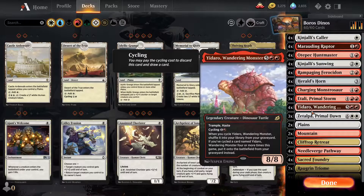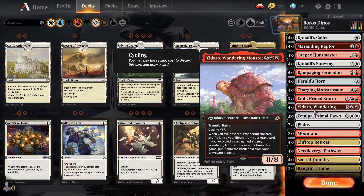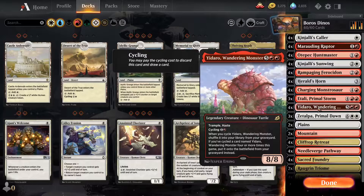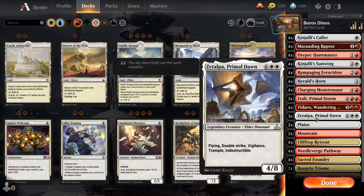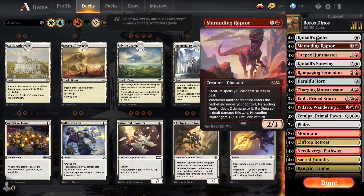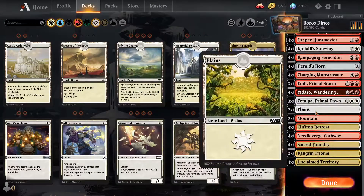Yadaro, Wandering Monster is a nice turn-two play in a pinch if you cycle it — great body all around and makes good use of cost reduction. And finally, Zetalpa Primal Dawn — I've always wanted to use this in some way. It's probably too expensive to be super serious, but if you get it down it's going to be pretty difficult to deal with, being indestructible, hard to remove — a great threat.